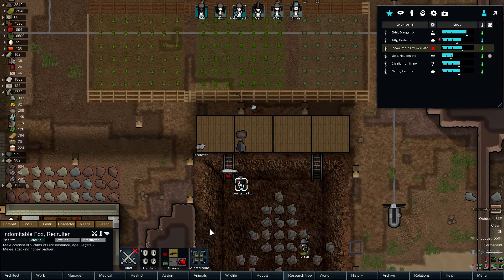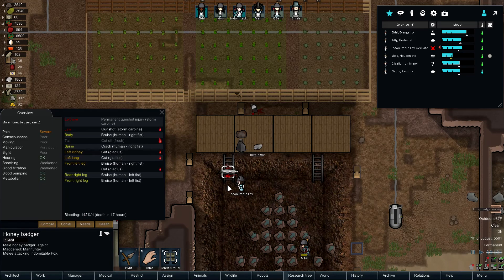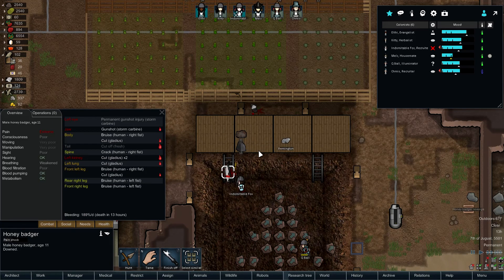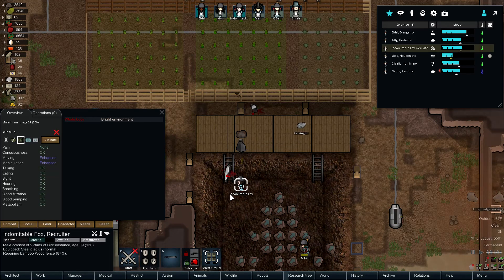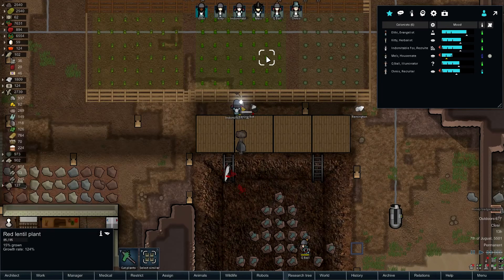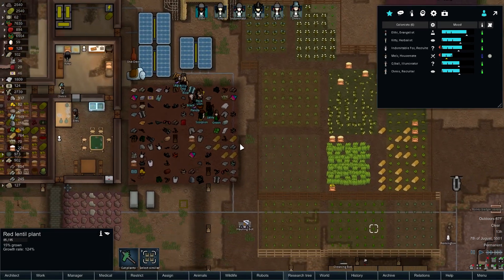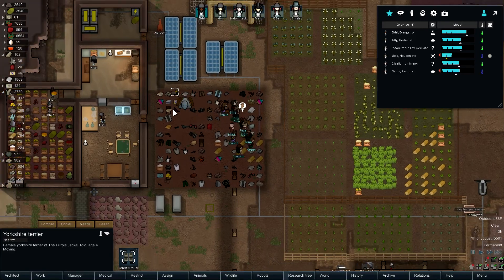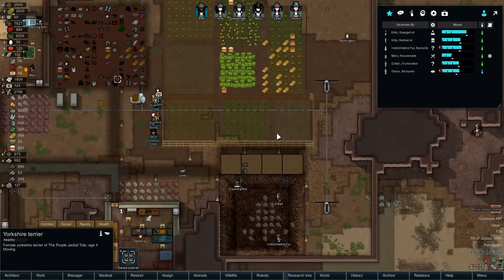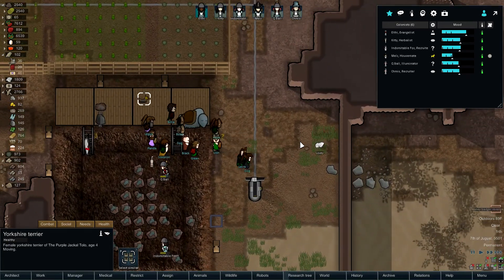Basically, we've had prey animals come in because the honey badgers are trying to hunt the guinea pigs, and the guinea pigs, because they're being attacked nearby — what's the Yorkshire? The nearby colonists will try to protect them, and that's why the other one went bad.